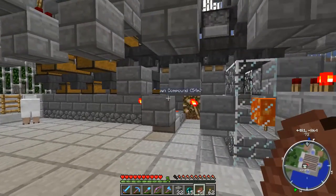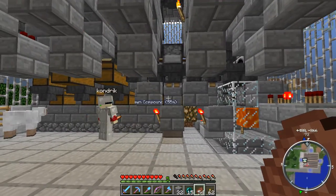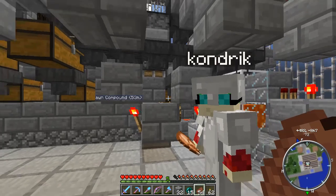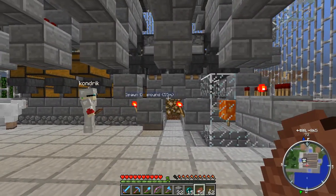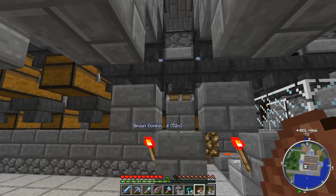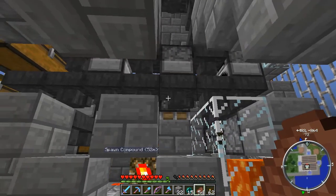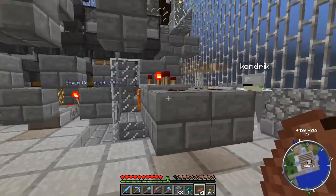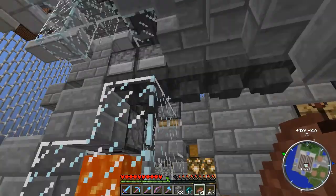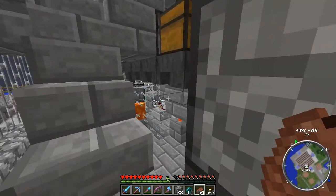Down here, these two cells right here have the zombie flesh and the poppies. I really don't want those building up, so I have little locks on here. We can open the things up or just let them go. Right now they are in the closed position, so we're full up on both items. Anything extra is going to pop into this other hopper line and drop into a dropper — a little trash bin.